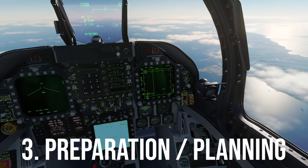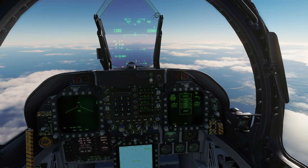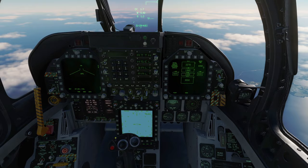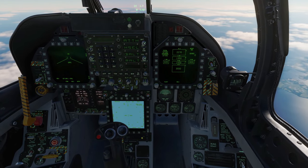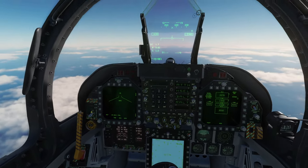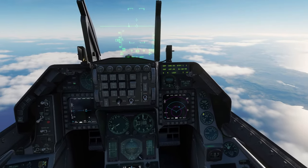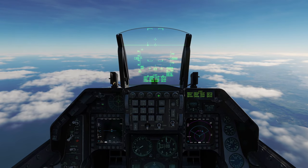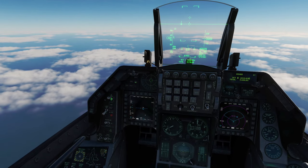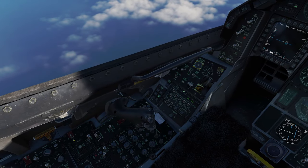Number three: preparation and planning. Many pilots will tell you a great approach leads to a great landing — let's apply that mindset to air-to-air refueling. Set up the cockpit early, for example at least five miles out, so you're not fiddling with switches, buttons, and MFDs just before moving into the pre-contact position. Waiting until the last minute will likely lead to increased anxiety and stress. Preparing early will leave you with plenty of time to focus on flying the airplane and getting it stable just before you take on fuel.